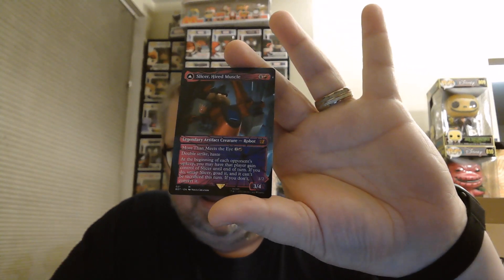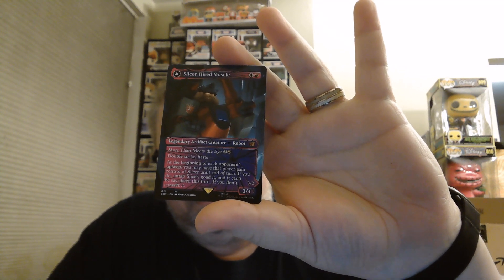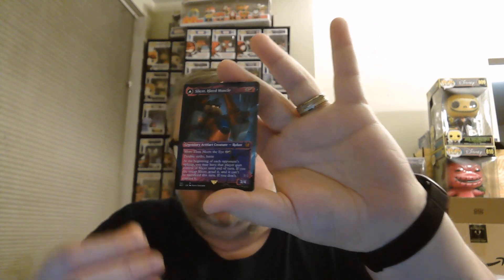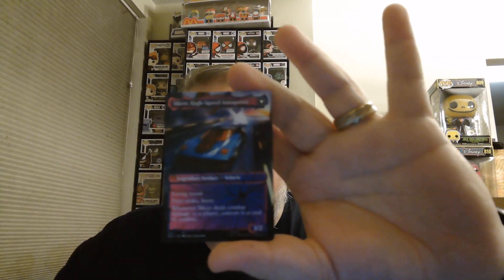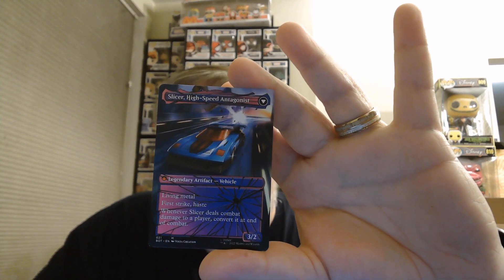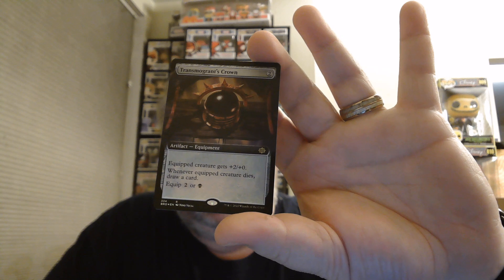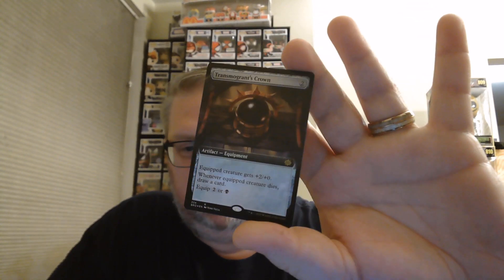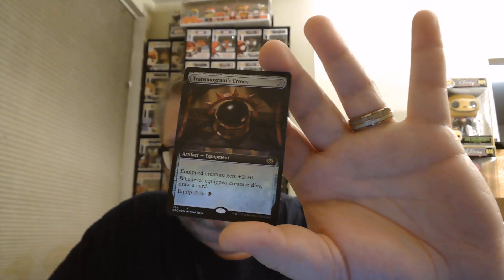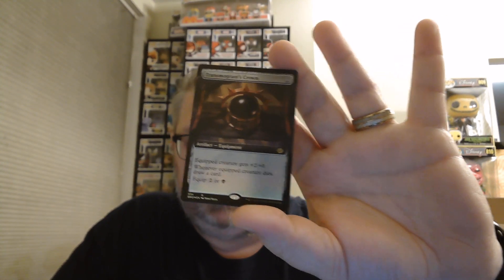We did get a Shattered Glass Slicer, Hired Muscle Shattered Glass card — very nice. On the back it's Slicer, High-Speed Antagonist Shattered Glass. We did get a Shattered Glass card; we did not get a serialized card. Our final full art foil is Transmogrant's Crown — a nice little Skull Clamp. 2 casting cost, equipped creature gets +2/+0, and whenever an equipped creature dies, draw a card. Equip for 2 or a black.